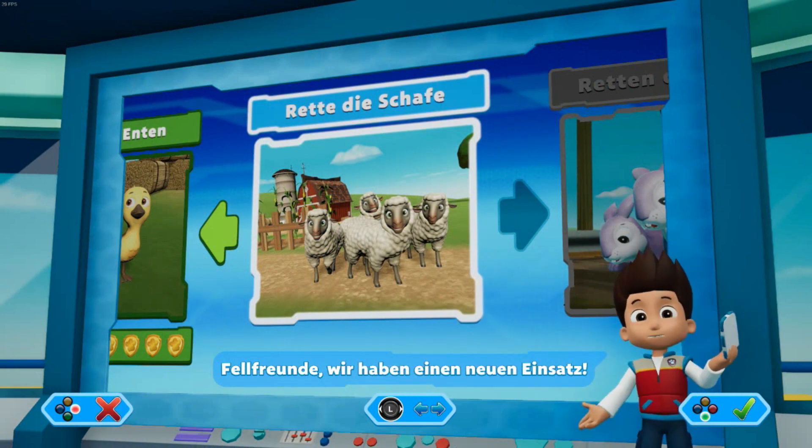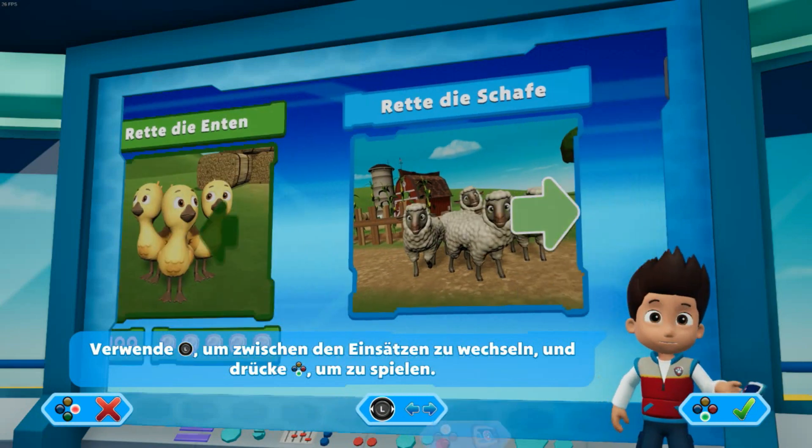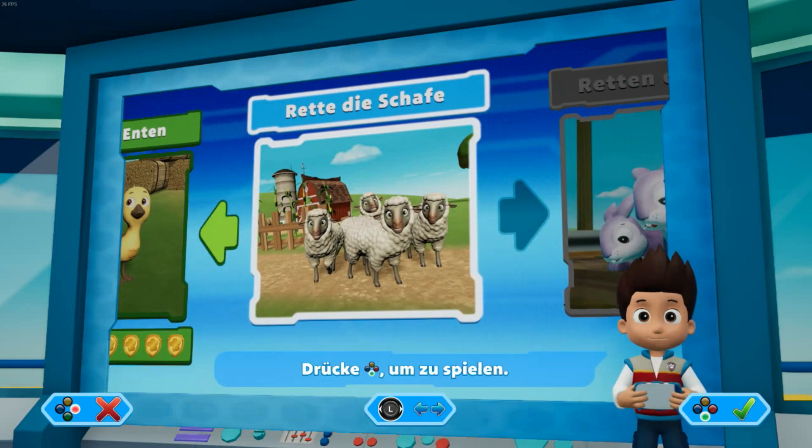Fellfreunde, wir haben einen neuen Einsatz. Rette die Schafe! Verwende den linken Stick und drücke die A-Taste, um zu spielen.